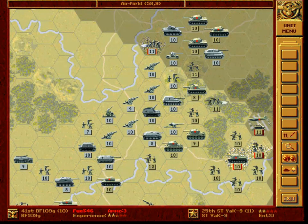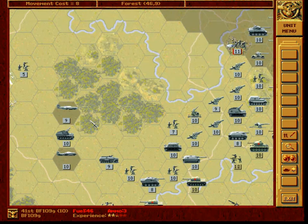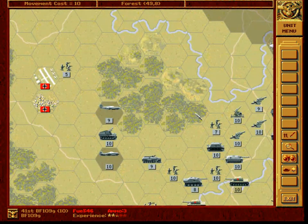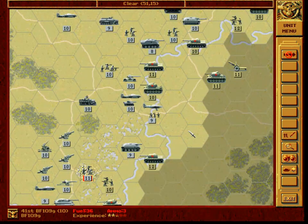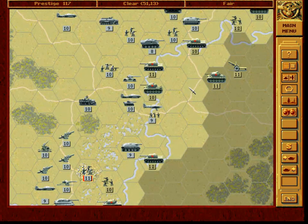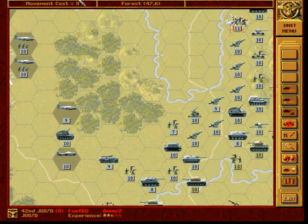So, are we sure about this? 1, 2, 3, 4, 5, 6, 7, 8, 9, 10, 11, 12, 13. Yeah, we are sure. So fly here. Now, with this tactical bomber, we'll attack this infantry, even though we have some more important targets.